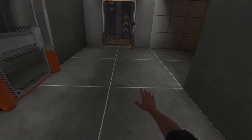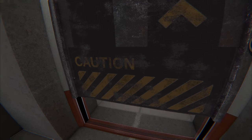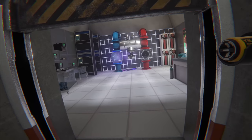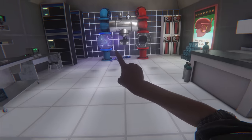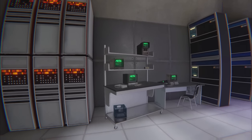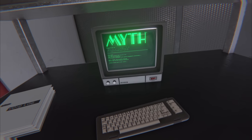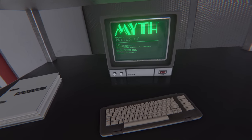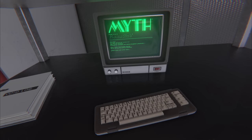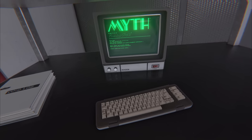Let's see what's in the lab over here. Let's plug this guy in. Would you look at that — someone's been doing some testing with void energy and black holes. We've got some computers over here, a myth login screen. Status: failed. Retro causality detected. Deja vu security protocol initiated. Terminal locked until further notice.